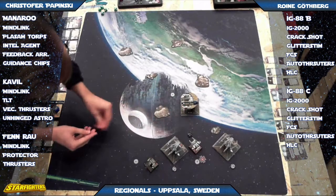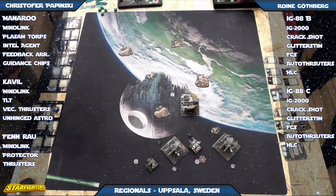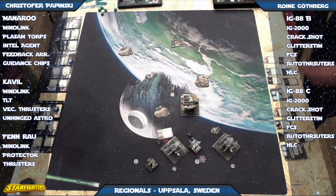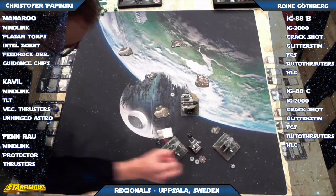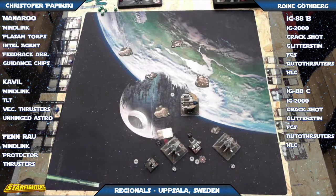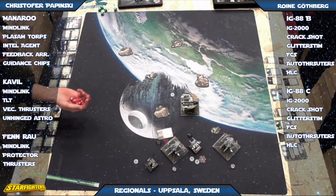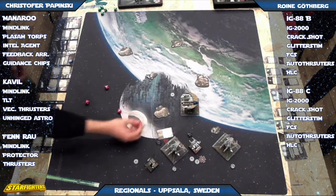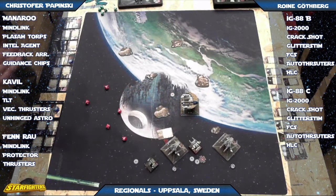Cavil definitely hates auto thrusters. Glitter Stem — yeah, that's a good time to pop it if you're going to. You've got Finrao up your butt, you've got to shoot at that Y-wing and get as much damage as possible. Here comes the mound of dice — that's some Cavil. Looking like three hits with some re-rolls. Looks like four hits — not sure if there are crits.